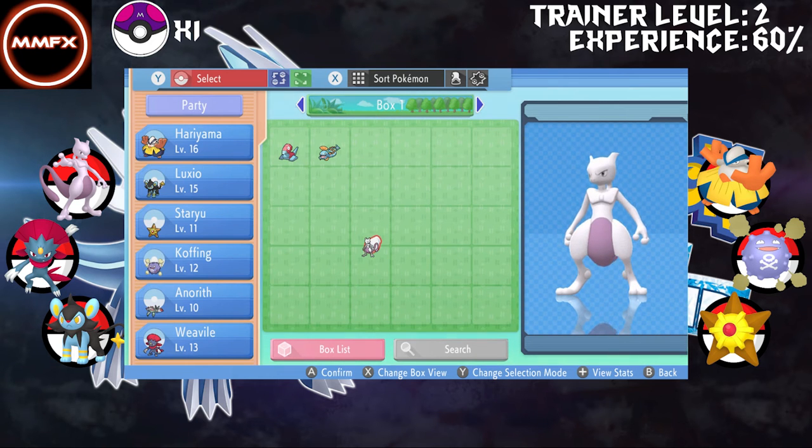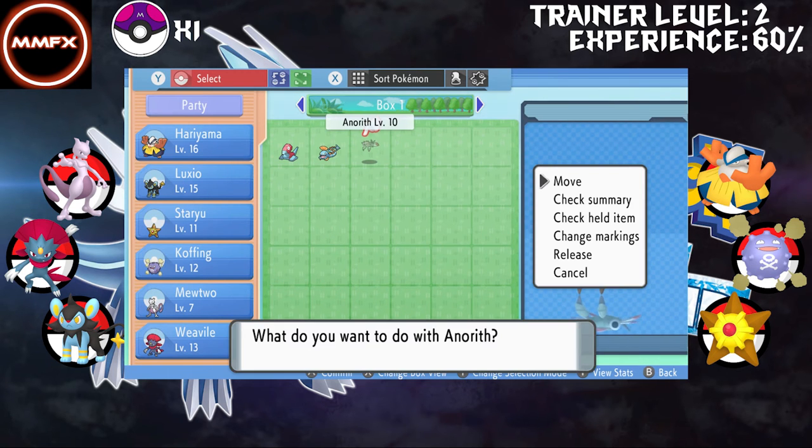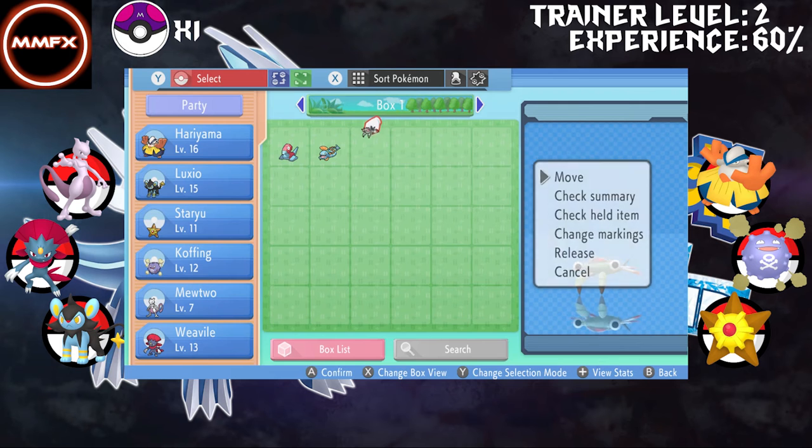I haven't checked its ability, I haven't checked its nature - it's just been sat in the box waiting. And as we know, Ana Rift did die in the last episode, so let's move it to our death box.